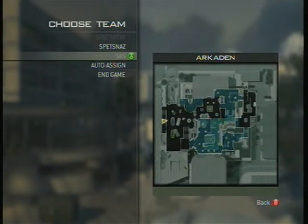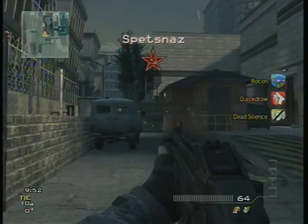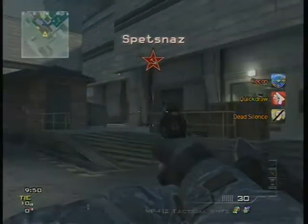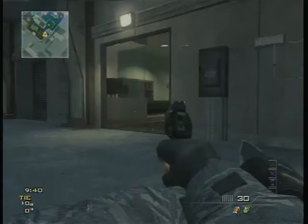Alright, so I'm just gonna auto-assign a team and pull out the pistol so I can show you guys around. At this particular spawn point you'll see there's a van behind me and a truck to the other side. You cannot get under the truck — there's an invisible wall, a barrier there.